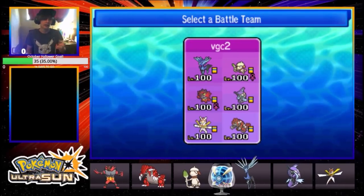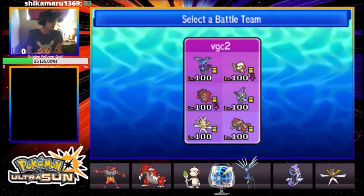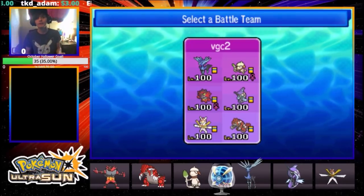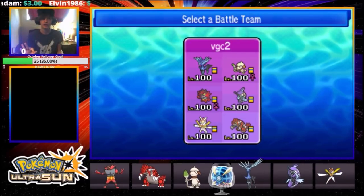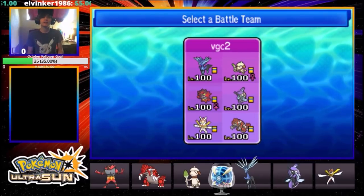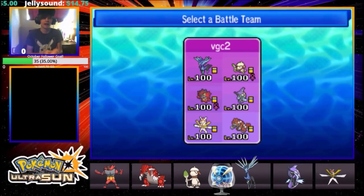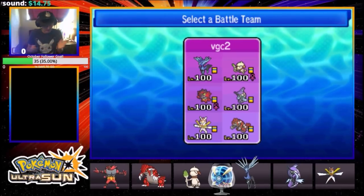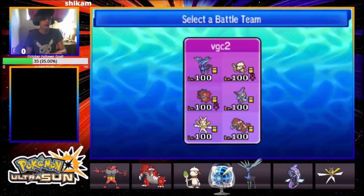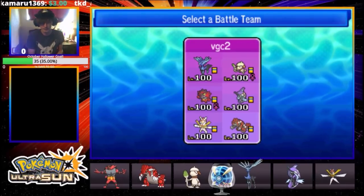I'd much rather lead Tapufini and Groudon because that is just an amazing lead right now — it's almost free. If I were to see this preview as an opponent and I had a Crobat, Incineroar, Taunt, Knock Off, Magic Room, or any way to stop Xerneas, I'd lead it out of sheer respect for the potential of Xerneas popping off. That's three different team previews for the same team that all say my team does completely different things, while Phoenix — Tapufini — slides under the radar in all three.